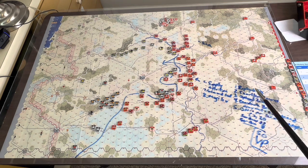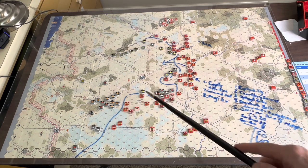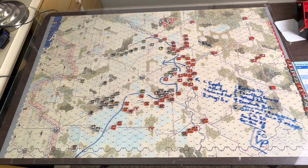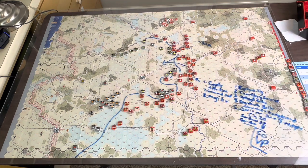There are also a bunch of optional rules, which is cool. Some make it tougher to manage supply for the Soviets, because right now the Soviets just find gaps and can go all over the map — like this unit here is in supply because he can sneak around the back roads. Supply is really easy to trace for the Soviets but more strict for the Germans. The optional rules tell you which rules make it harder for each side, but I wouldn't need them yet since I'm still learning to play both sides correctly.